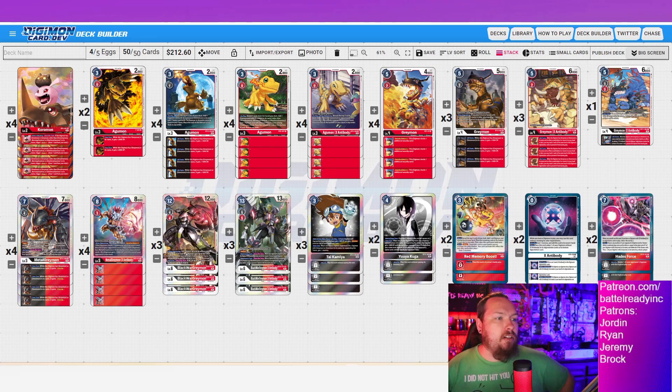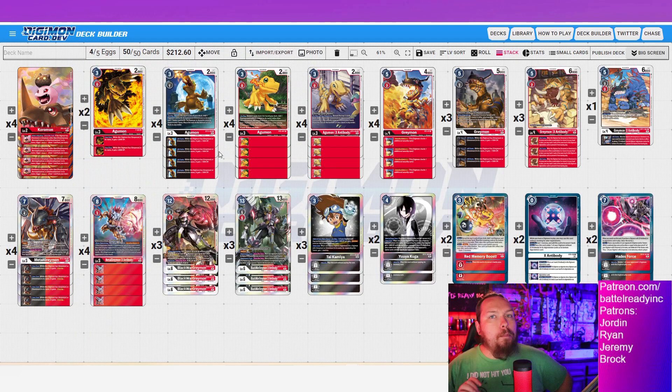First up, we've got the new one here. The on-play lets you reveal 4, which is great — a bigger dig with 4 instead of the normal 3 — for Greymon or Omnimon and a Tamer. And then a 1k buff on all turns. That all-turns buff is so powerful in the mirror match, just an absolute godsend. Having that buff on your opponent's turn is so huge.